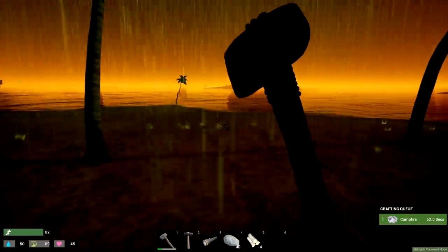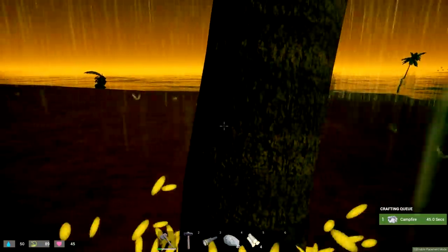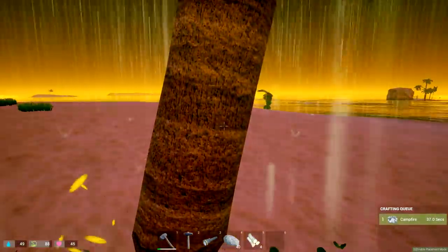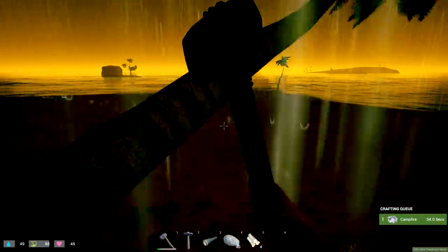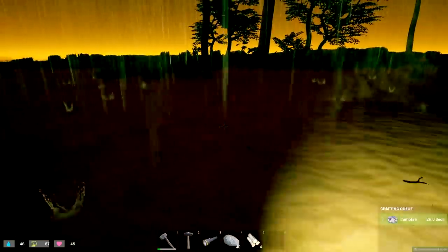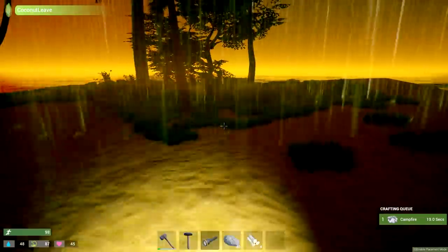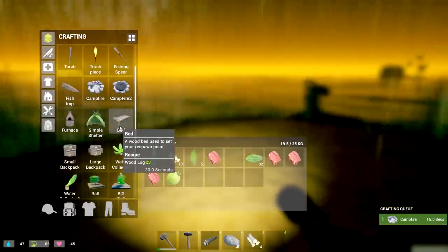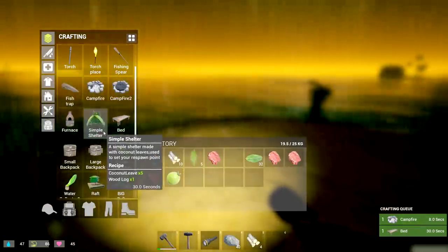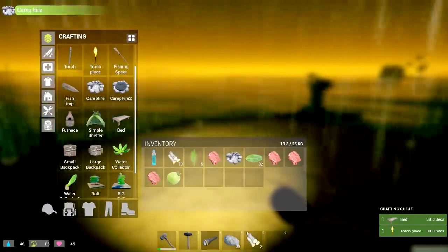We'll continue chopping down trees in the middle of a horrible thunderstorm. The colors are beautiful — I have to say the game looks really nice this early on. I like the art style. I'm curious to see what they're going to do with it. It feels like listening to Tequila Sunrise but it's the wrong time of day. Let's use the flashlight. There are some more resources. The campfire has 20 seconds left — maybe we can make a bed to sleep at night.